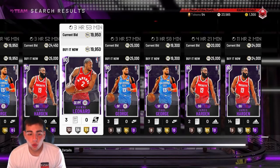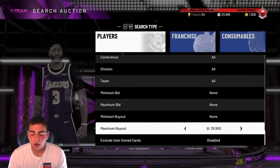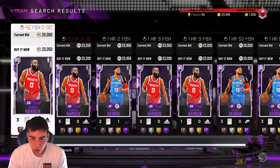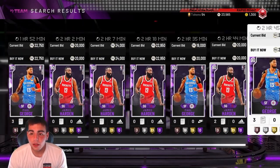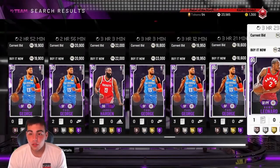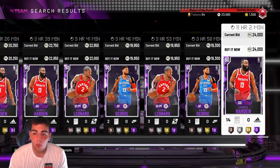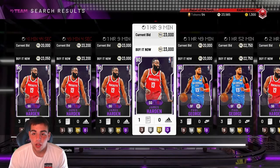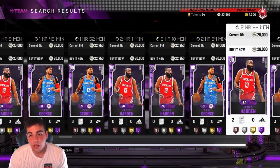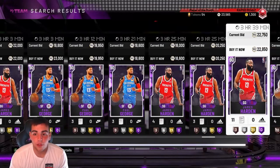Since these cards are so cheap, you could pick them up now — today is Sunday. You want to wait and then sell them Monday night or maybe even Tuesday, hopefully before they drop new content. The reason they're so cheap is because Diamond Harden dropped earlier this week, which flooded the market. That's why you can potentially make a ton of MT off these cards.